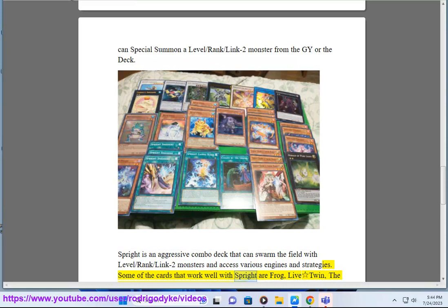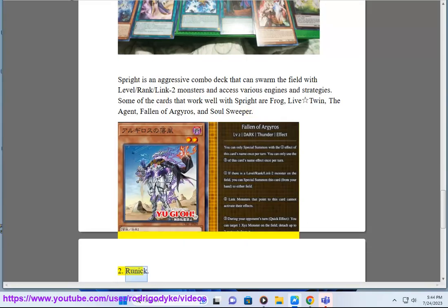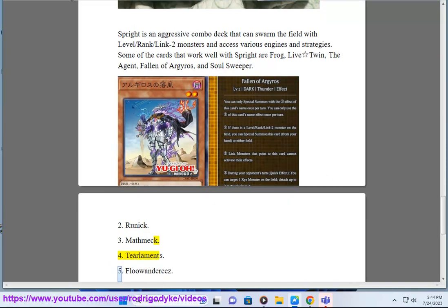Some of the cards that work well with Sprite are Frog, Livetwin, The Agent, Fallen of Argyros, and Soul Sweeper. Number 2: Runic. Number 3: Mathmech. Number 4: Tierlaments.